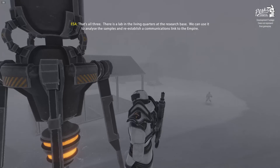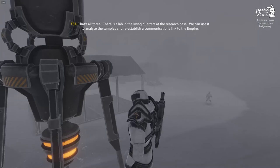That's all three. There's a lab in the living quarters at the research base. We can use it to analyze the samples and re-establish a communications link to the Empire.